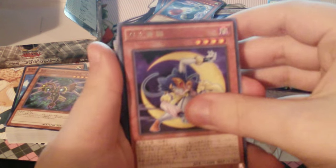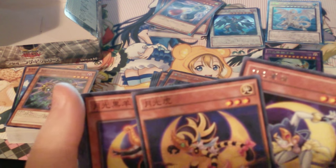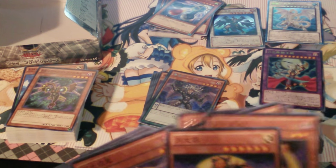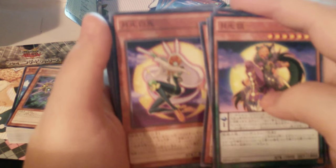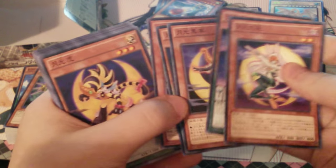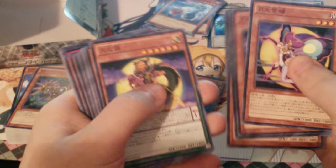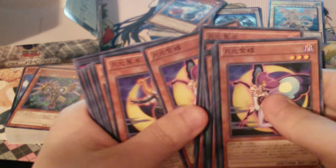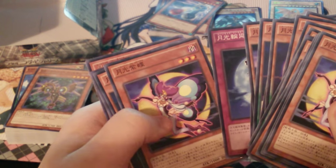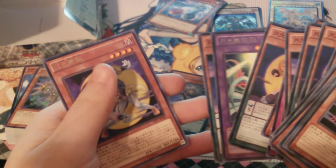Now, these are all the Moonlight cards I got. While I was looking at this, I did not know that they were Light attribute — so it looks like all the Pendulum Moonlight Monsters are Light. Moonlight Blue Cat. Moonlight Tiger. Moonlight Black Sheep. Moonlight White Rabbit. Moonlight Tiger. Moonlight Purple Butterfly. Moonlight Wolf. Moonlight Black Sheep. Black Sheep. Purple Butterfly. Black Sheep. Tiger. White Rabbit. Tiger. Wolf. Wolf. Reincarnation Dance. Purple Butterfly. Tiger. Moonlight Cat Dancer. Wolf. Blue Cat.